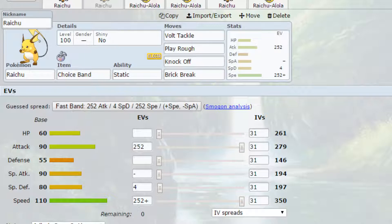EVs are max attack and max speed with a Jolly nature for more speed and less special attack. You could go Adamant if you want a little bit of extra attack power — it's entirely up to you based on what your speed tiers are looking like.